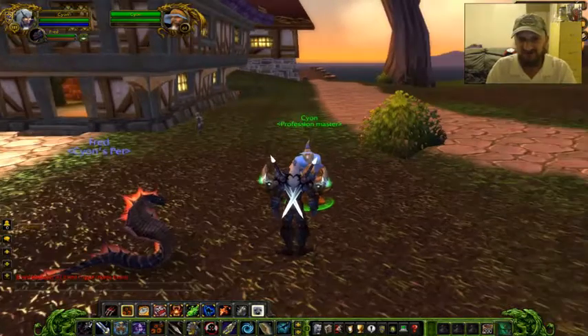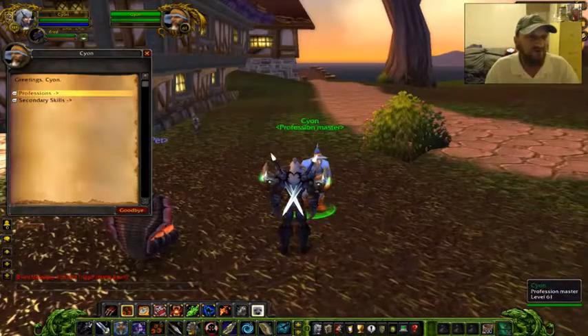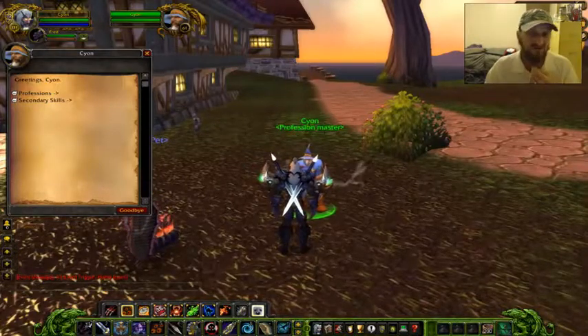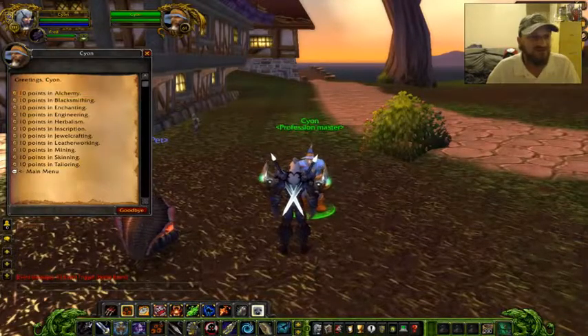Alright guys, let's talk to Scion here. I have Speed Boost on. As you can see, he offers professions or secondary skills. Now, if you don't have a skill he'll let you know. But if you do — I have blacksmithing — you can increase your blacksmithing by 10 points.